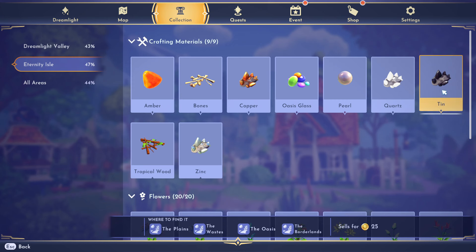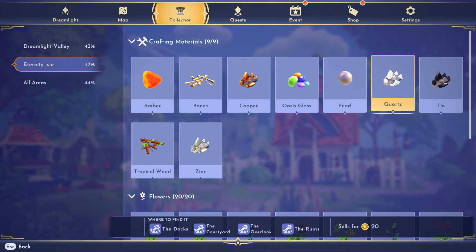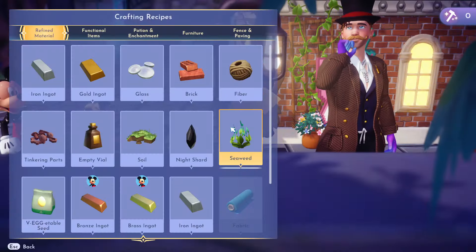And then the tin, which is in the Plains, the Waste, the Oasis, and the Borderlands. We also need copper. Do we need the quartz? I'm not sure — I don't think we need quartz, but you're going to want to collect all of that anyway.